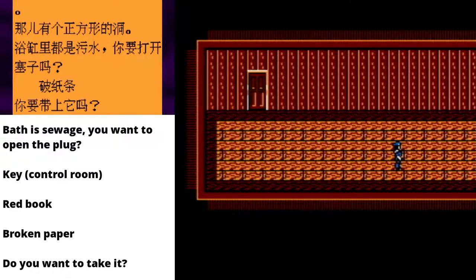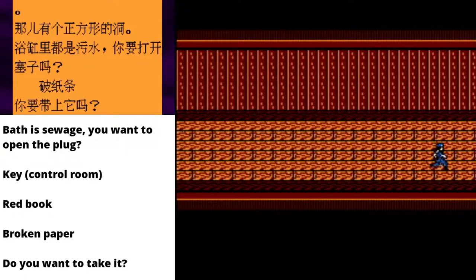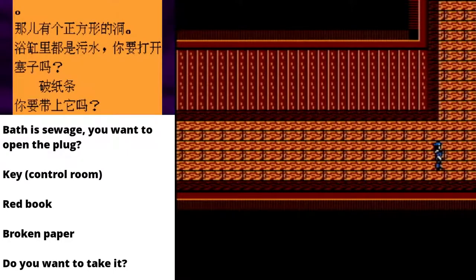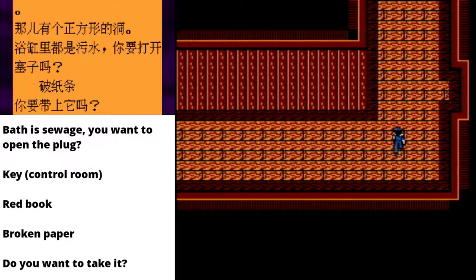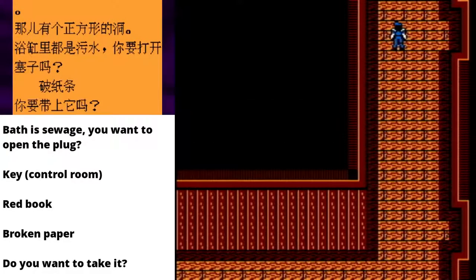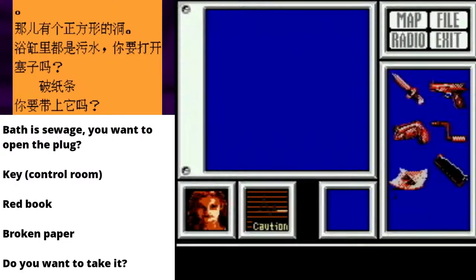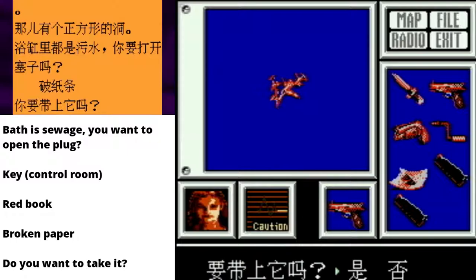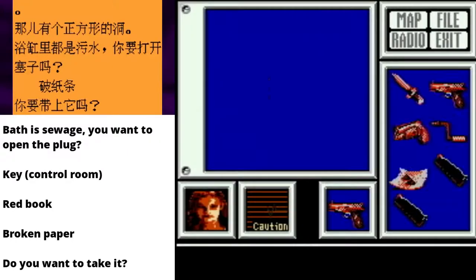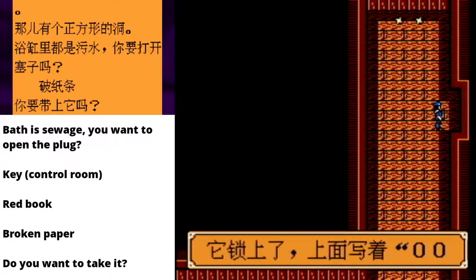It didn't put me right at the edge of the screen! How wonderful! Edge of screen! I just ran away in fear from items! That was brilliant! Green herb. And another green herb. Good to know those are there.